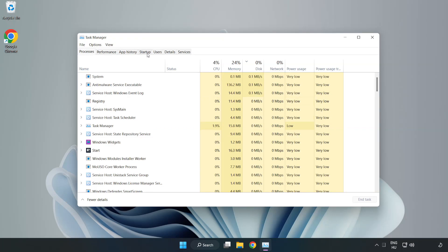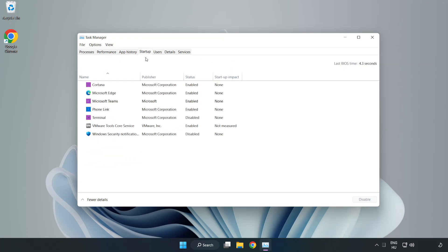Click Startup and disable any unused applications. Close the window.